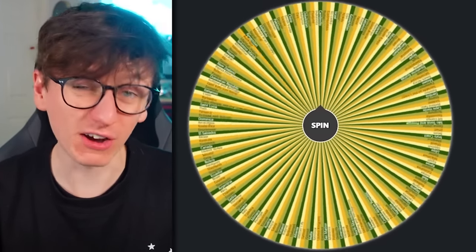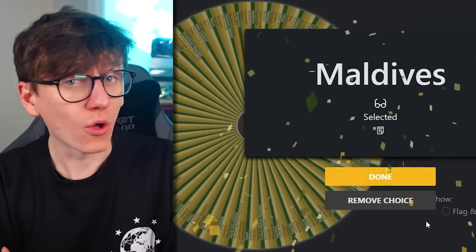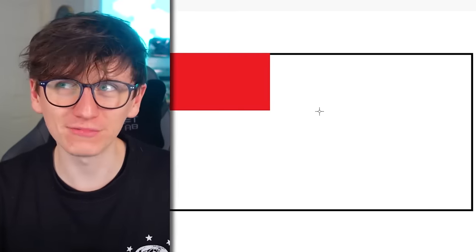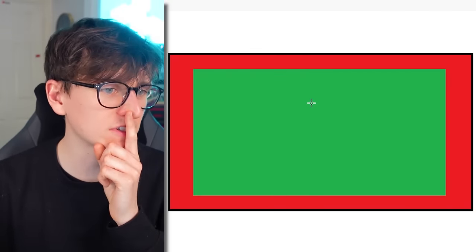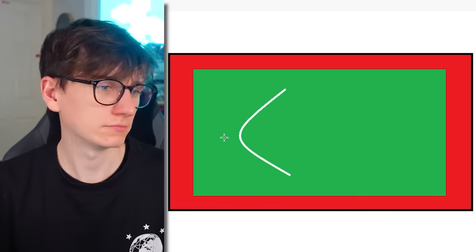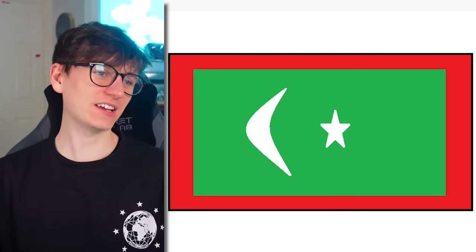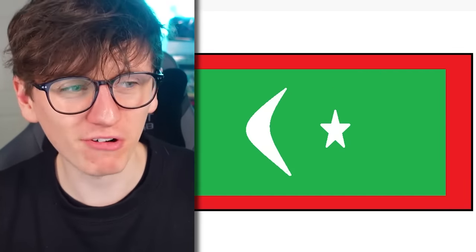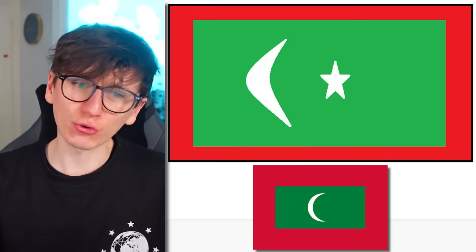We're gonna spin on all countries once again. We've now gone through every continent, and the second all-country flag is the Maldives. Is it red with a green square? I think it is. I think I need the moon and the stars, but I'm worried I'm gonna start drawing Mauritania here. There's our moon, and do I have just one star? I think that's right. Reveal the actual Maldives flag. I shouldn't have had the star, and also the green box should have been a bit smaller. Let's just take half a point.